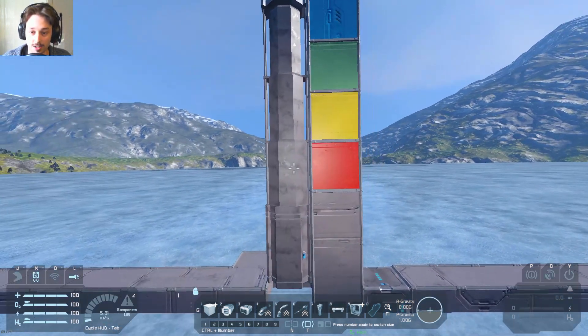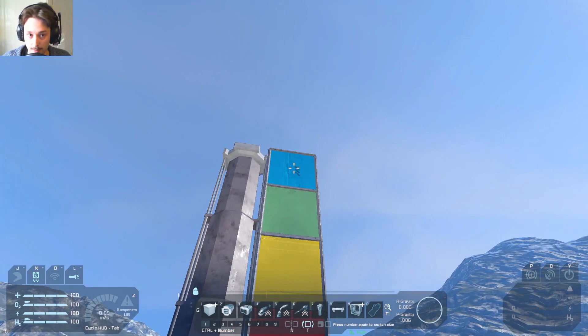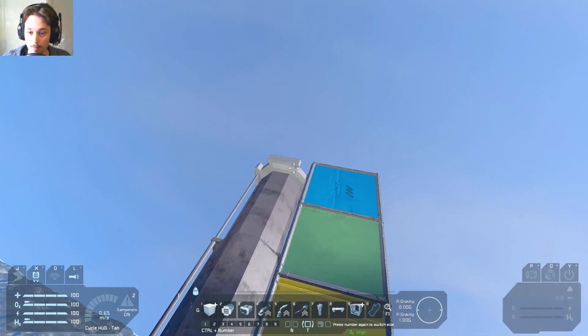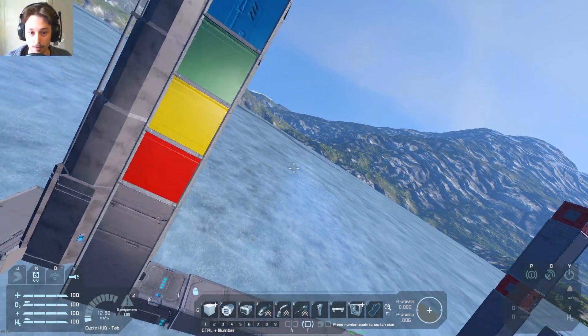Now, the piston, starting from down here, will always move four blocks up. And to make this really simple, if you stand on the top of that piston, then activate it, you will always move four blocks.